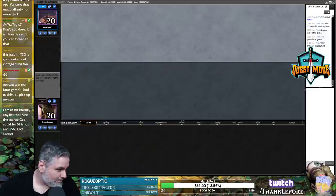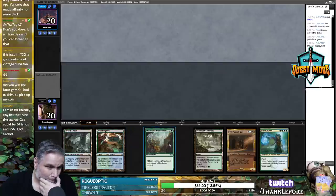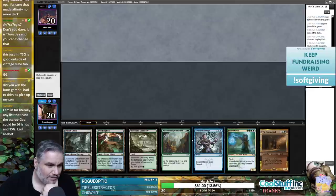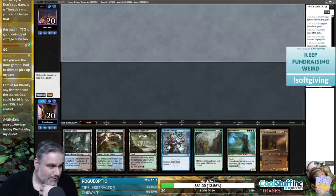Did we win the burn game? Yes, we did. This hand's a little slow but double counterspell seems good — counterspell into Reclamation and Frilled Mystic seems great.